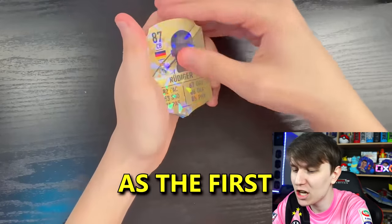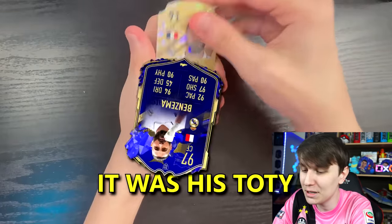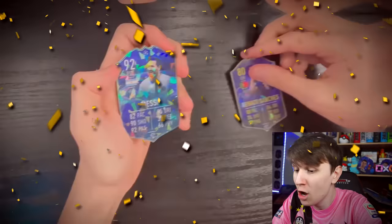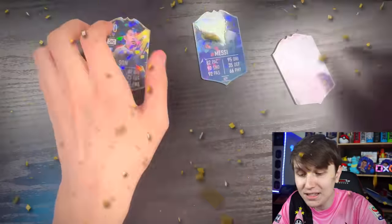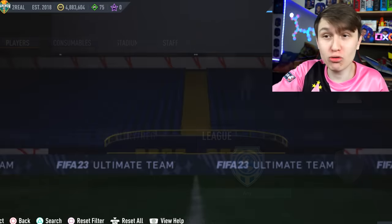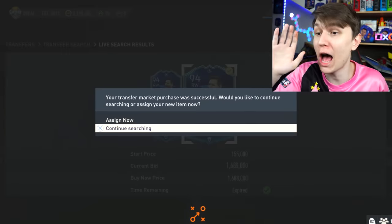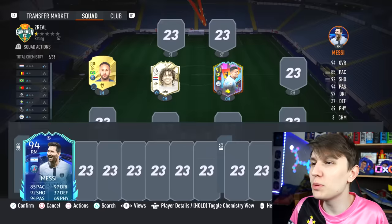On to the next pack. We've got Rudiger as the first card. We get Kareem the Dream 91 — if only it was his team of the year. Renato Sanchez, just a PSG card. We get 92 Messi, who's now agreed to a 94, and a Hyunmin Son. Messi is most definitely going to help me for chemistry — he's going to link to my Neymar. At 1.6 million coins, it's not bad. We change Messi to a right mid, get him in there, and we get the chemistry up to five.